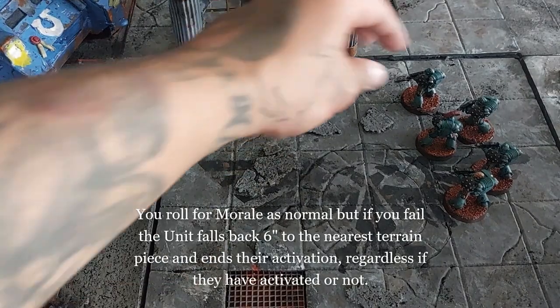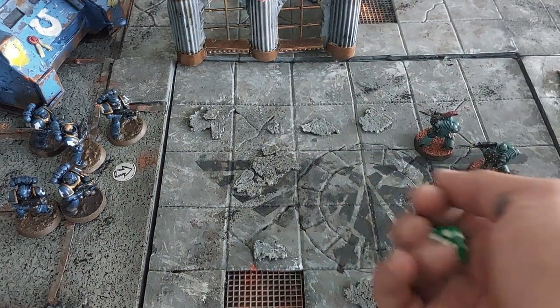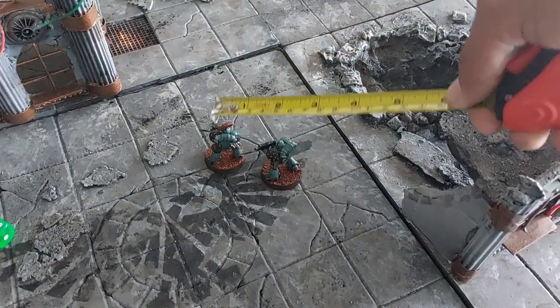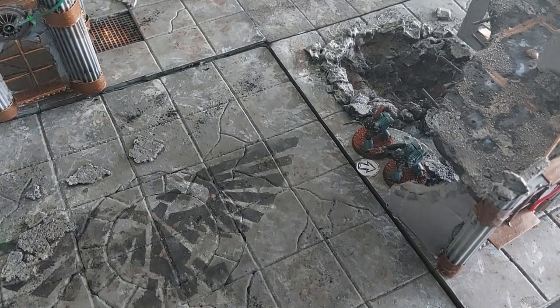Number three: morale. You roll for morale as normal, but if you fail, the unit falls back six inches to the nearest terrain piece behind them and ends their activation, regardless of whether they have already activated or not. They always move away from the enemy. There is no morale removal; instead, units who fail their test withdraw to the closest terrain piece behind them. They also have to start the next turn by rolling on morale, and if they fail again, they keep falling back six inches and do nothing else.